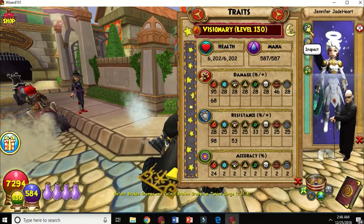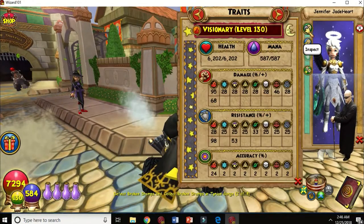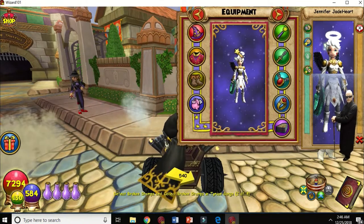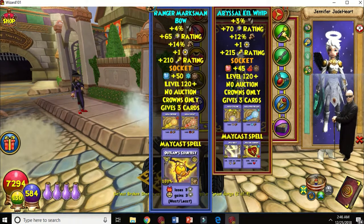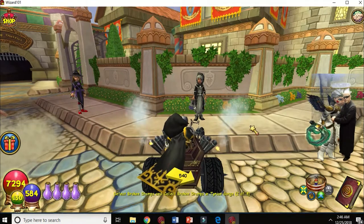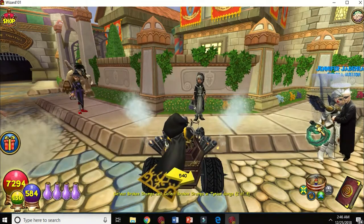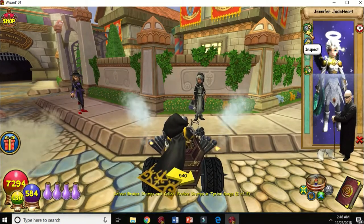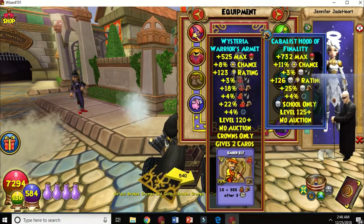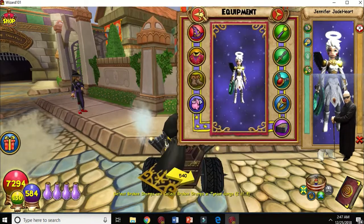Prospector Zeke will ask you to help him find those guys — the little red men, the merchants — and by finding them you get a training point. There'll be several of those throughout the game. In Krokotopia, you have to find cockroaches and other things.